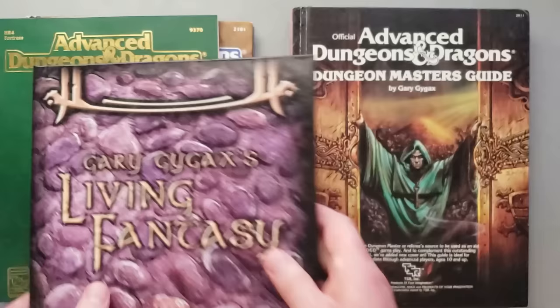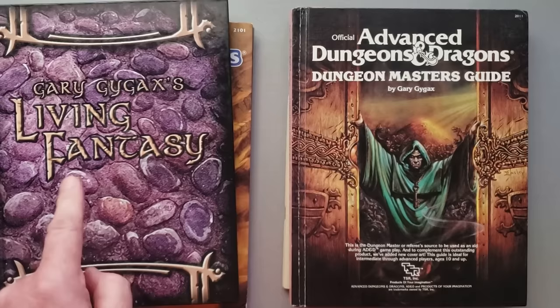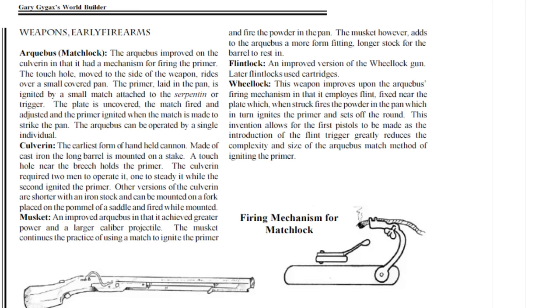However, interestingly, there's a follow-up to this book called Gary Gygax's World Building, and in there there's a whole section and tables for having firearms in a game. So yeah, he's saying he doesn't want them, but he's also working with the folks at Troll Lords to give you rules on using them if you want to have them in the game. It's just not always clear why Gary didn't like them other than he just didn't like them.